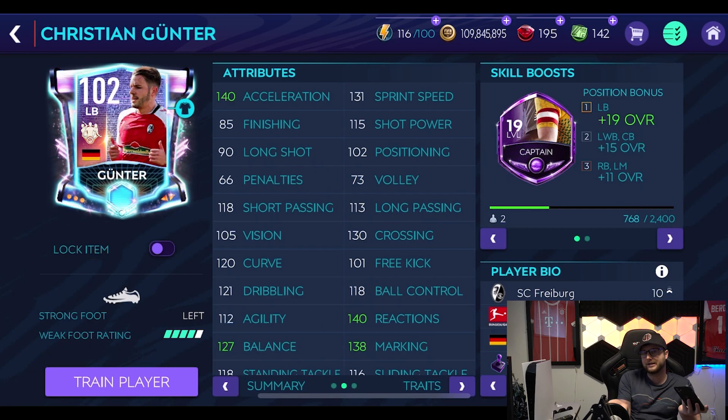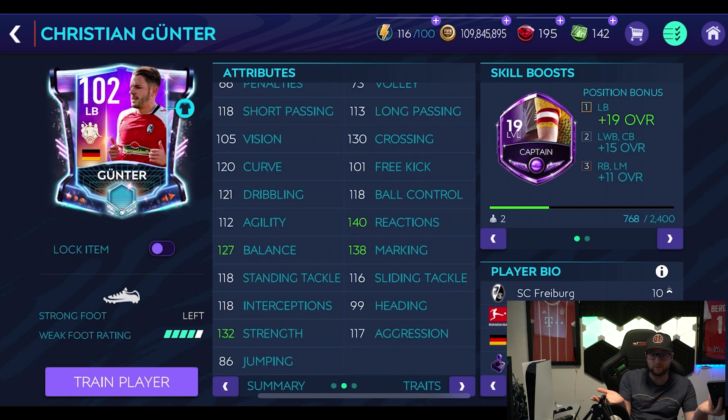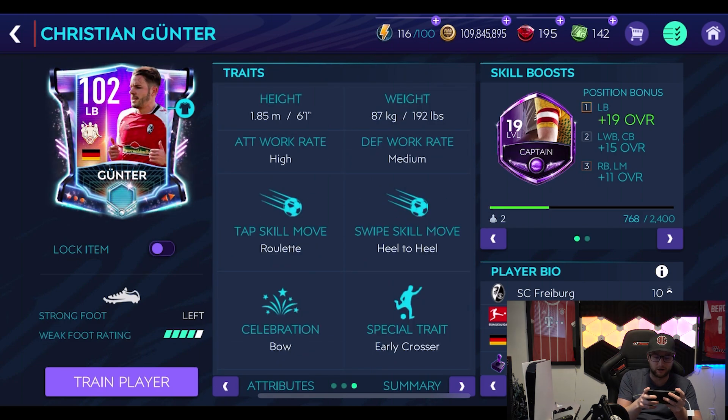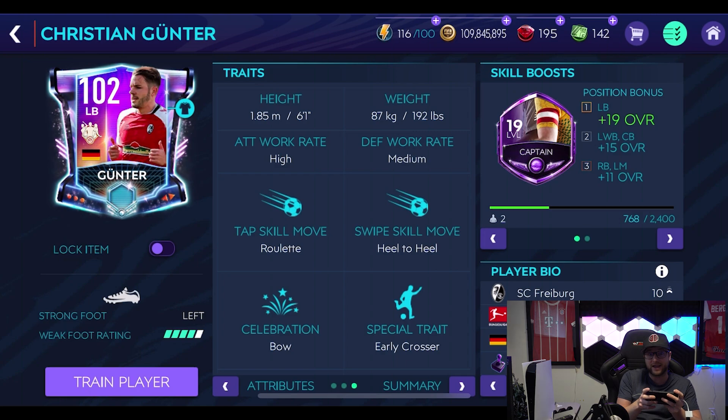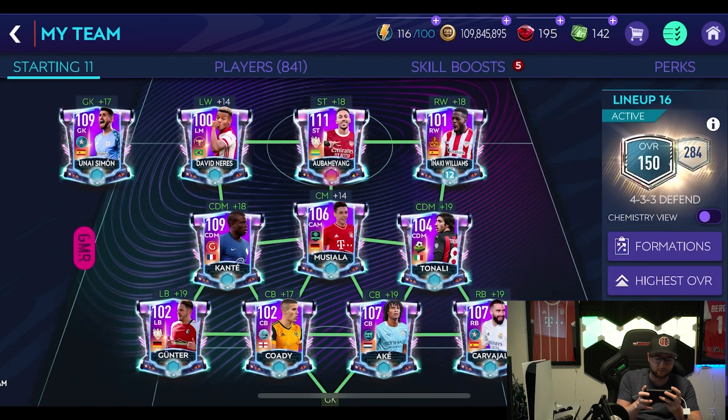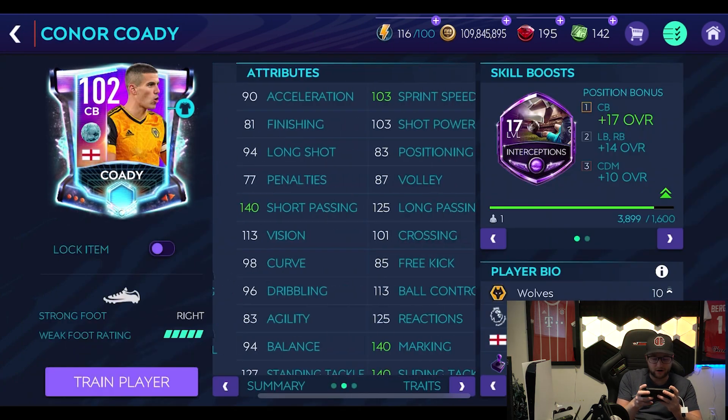The only card that we actually had to level up — he's at 96 overall, you get him from the rad city. But look at that: when you level him up to 102, he's got 140 acceleration, 131 sprint speed, and really good defensive stats too. He's got early crosser and speed dribbler — speed dribbler for a left back, that's very interesting. He's got high attacking work rate and medium defensive work rate.